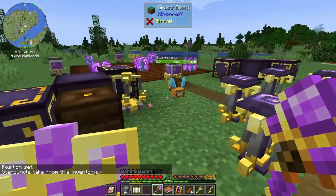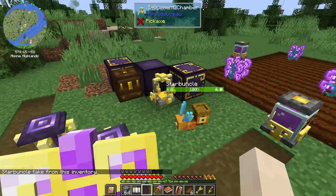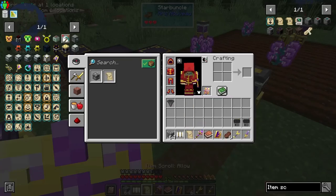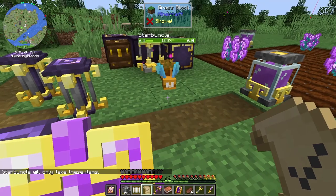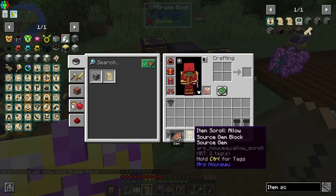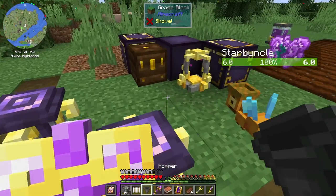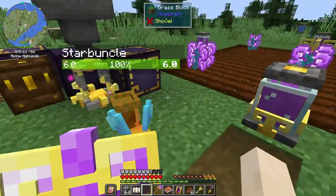Position set — starbuncle will take from this inventory. This is going to be so good! Now we want to give him the scroll. Okay, we can reuse the scroll — nice. Let's put our copper up here. This is going great.